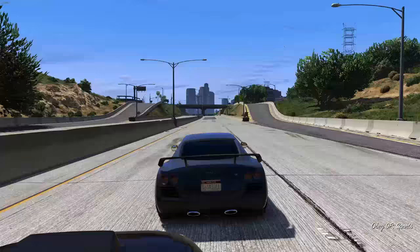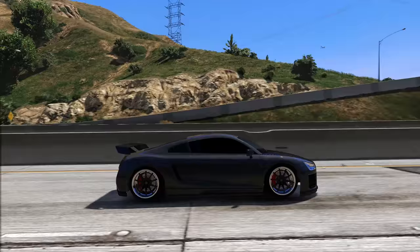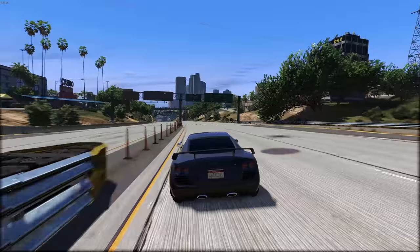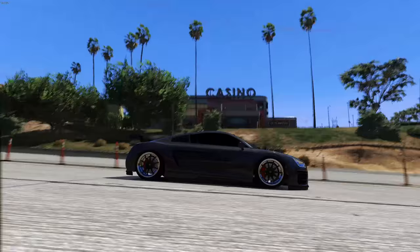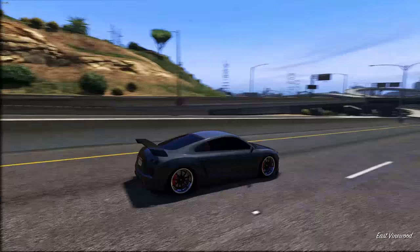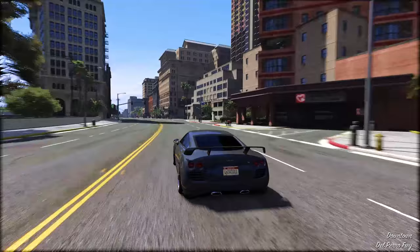Getting into two-door sports cars, going alphabetically, the first one is the 9F. I don't actually own one in online, but you can't deny the beauty of this car — it's based off of the Audi R8, and that car looks incredible in real life. Rockstar did a pretty good job with it; you can see the sleekness and curves from the side, it definitely stands out. There's not much customization on it, but without customization it still looks pretty good.